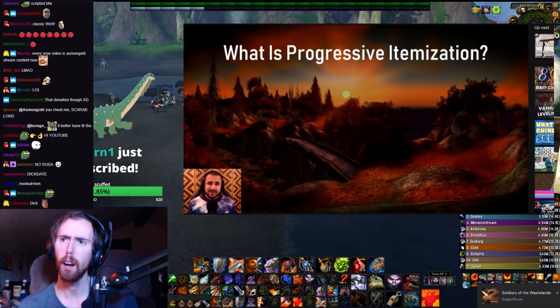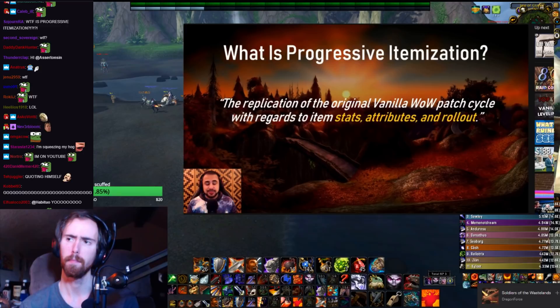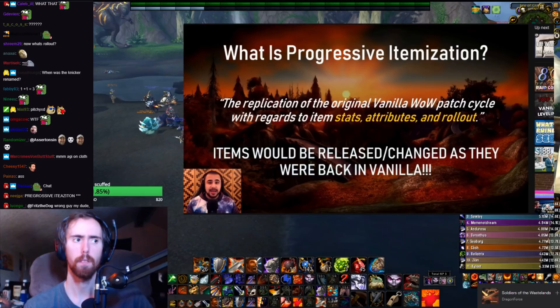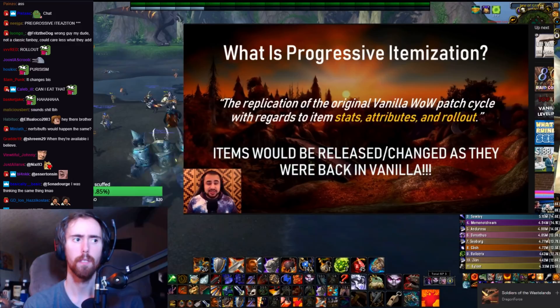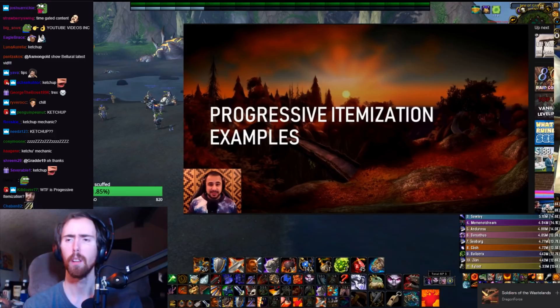So without further ado, here is why progressive itemization is important. Some of you guys might be sitting down right now scratching your heads like, 'WTF is progressive itemization?' If I were to put it bluntly in a simple sentence, I would say that progressive itemization is the replication of the original vanilla World of Warcraft patch cycle with regards to item stats, attributes, and rollout. Essentially, items would be released and/or changed as they were back then. For a lot of you guys who didn't play back in the day, some of the items that were made available at the game's launch changed over time — some had stats changed, some items were completely overhauled, and some items were just added to pre-existing boss loot tables. These items were changed and/or added to serve as a catch-up mechanic for players coming in at the AQ patch and beyond. They were never intended to be in the game at the start of vanilla WoW.